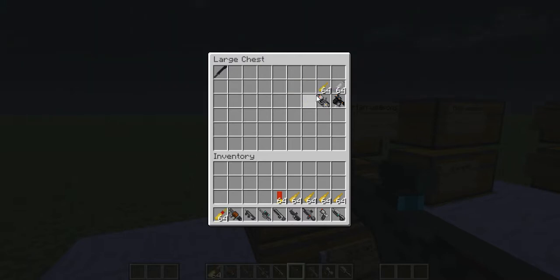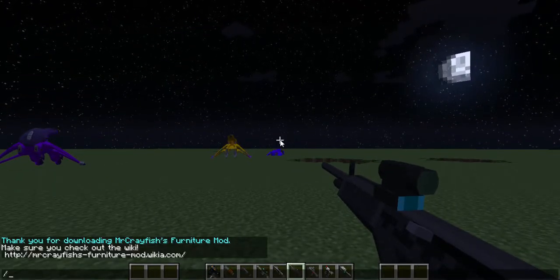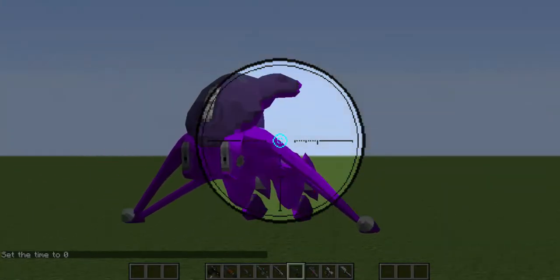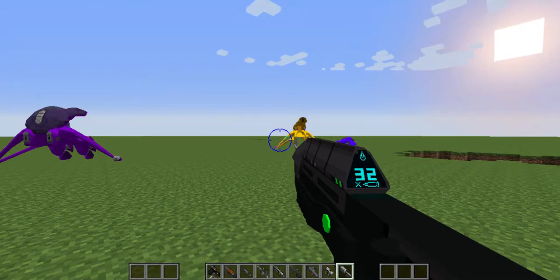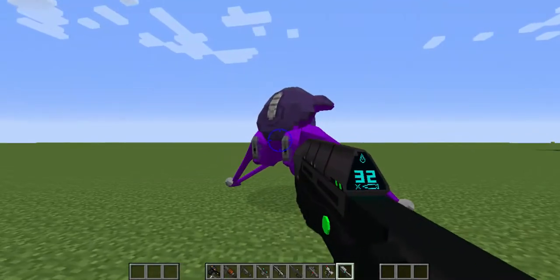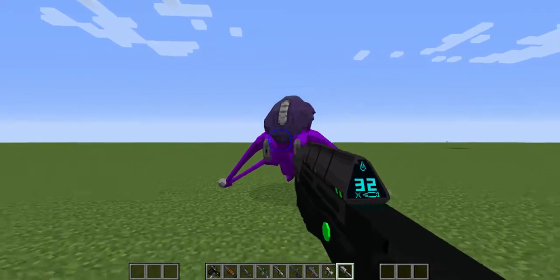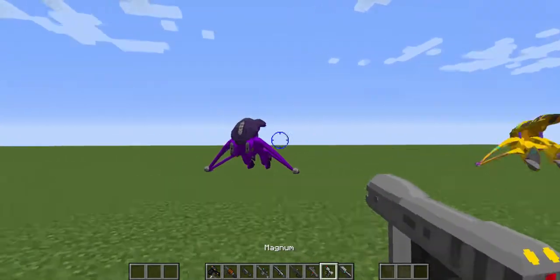For the Spartan weapons, there are two weapons that are actually not reloadable — those are basically the heavy weapons. Let me set time to day. There we go. Some weapons you can't zoom, and the indicator works for vehicles too — a hostile vehicle shows red, a friendly vehicle shows blue. The assault rifle fires just like this, really similar to the game. And here's the Magnum — it's a pistol.